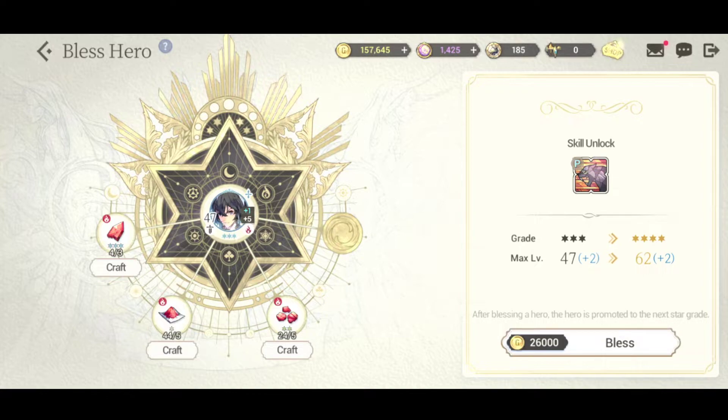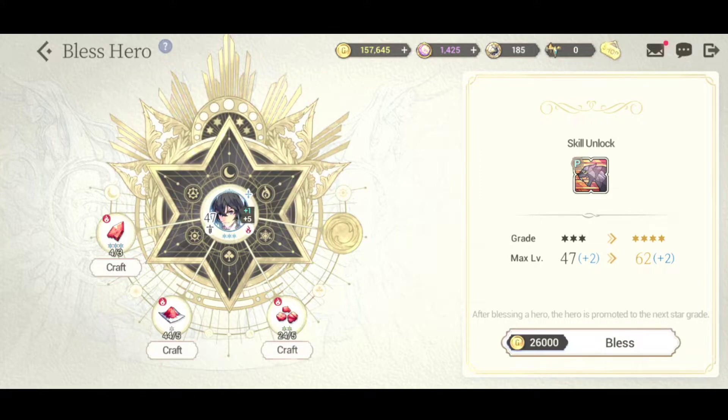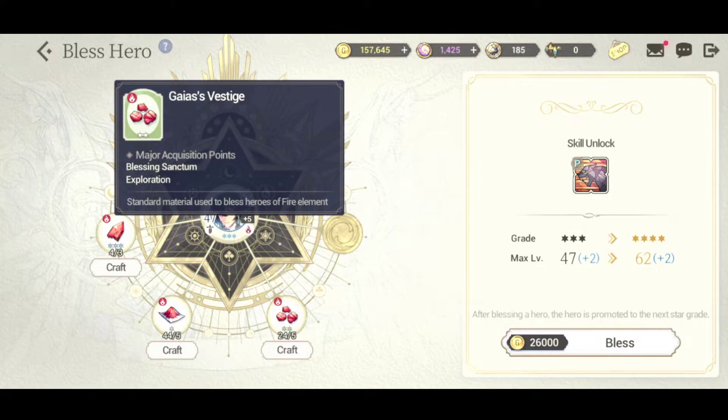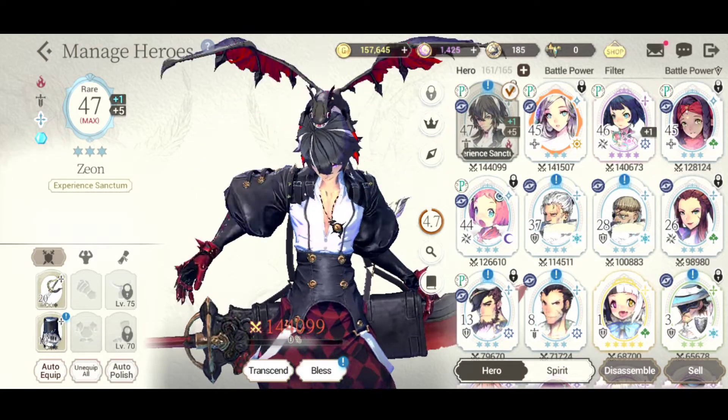Go to Bless Hero and you can actually awaken them to the next star level - for Zeon that would be four stars. You get these materials from farming, the Blessing Sanctum, and exploration. If you hold down on a material it tells you where to get it. We get three daily tickets for the Blessing Sanctum and each day is a different element. Exploration is really important for this too.